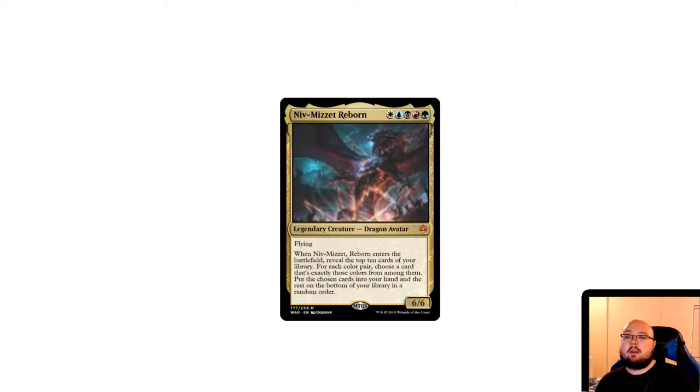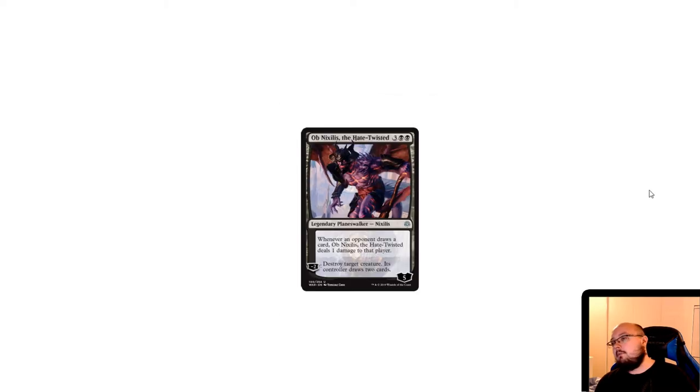Then we have Ob Nixilis, the Hate-Twisted for five mana with five loyalty counters. His passive: whenever an opponent draws a card, Ob Nixilis deals one damage to that player. He only has a minus ability — minus two: destroy target creature, its controller draws two cards. A lot of planeswalkers in this set only have a minus ability because they're meant to be weaker. I don't think he's good — giving the opponent card draw is always bad — but he's kind of weird and interesting.